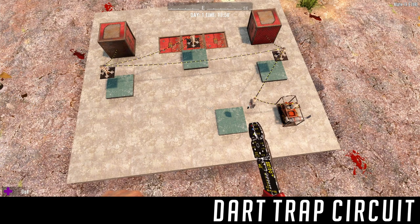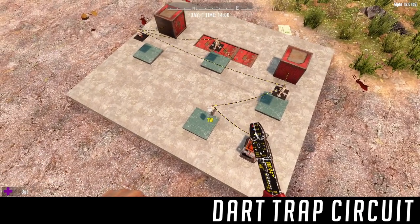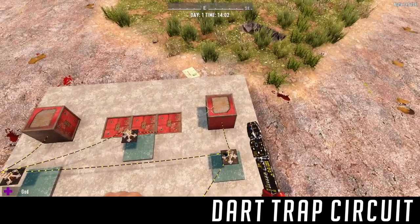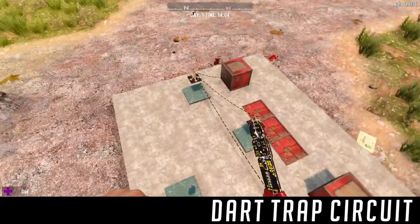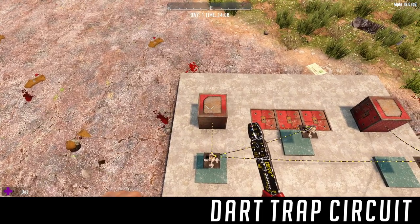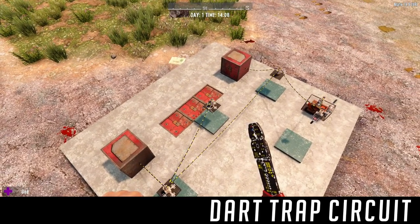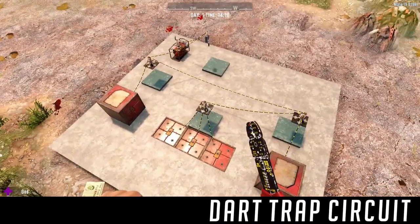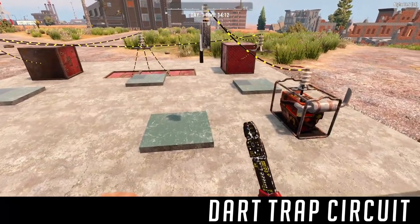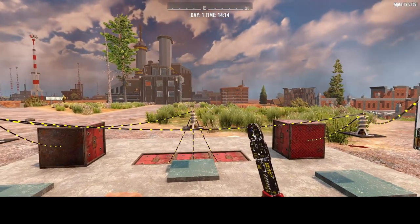I'll walk you right through. This is the most complicated circuit in there, and it's laid out similarly to the base. The generator flows into the switch, the switch hits a relay, and you can have multiple posts off the relay. The first one hits the dart trap on this side. The other one pivots across to the other side of the gaping maw. One line goes from this relay down to the one along the wall, and another goes down to a relay on the floor so we can avoid the wiring being visible. That last one feeds all three dart traps on the floor. And that's the basic setup — you just switch it on and there's our basic dart trap.